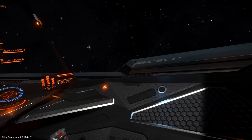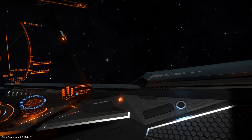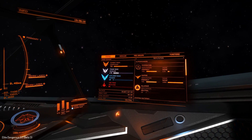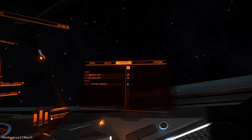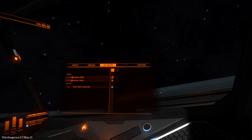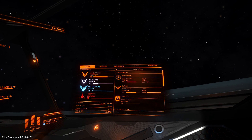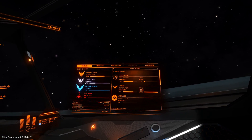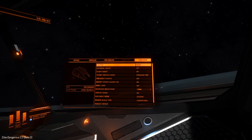Inventory — cannot access in fighter craft. Status. Modules. Fire Groups. Inventory — cannot access in fighter craft. Functions. Wrong tab — Panels tab, Panels tab please. Status. Thank you Commander. Functions. Calibration complete. Functions. Close.